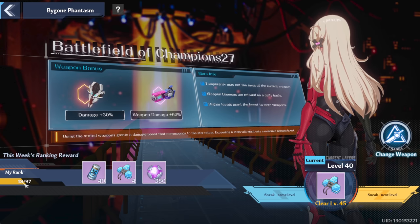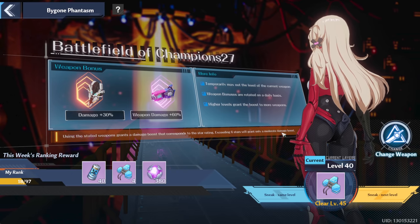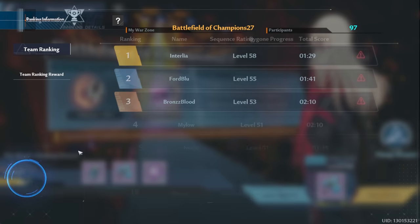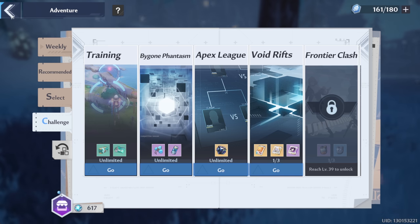I made a bit of progress in Bygone Phantasm. I haven't done it this week yet, but last week I made it up to floor 40 — I could have sworn it was like 42, but whatever; someone else was at 44. Now the level has gone up quite a bit because we have more power, so I'm going to see how far I can get this week. I do like that you're not competing with the entire server, just apparently 97 players now — it was 100 last time — so if you're lucky there won't be a bunch of whales in yours.